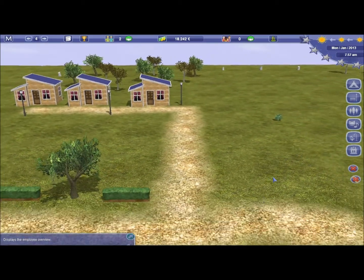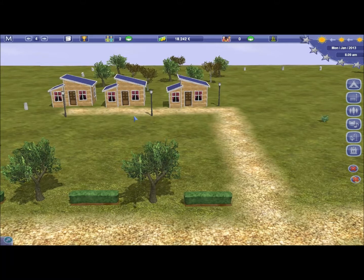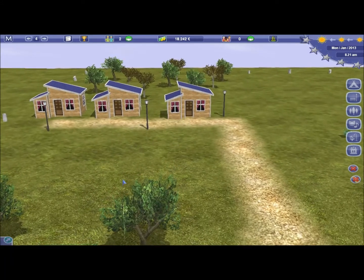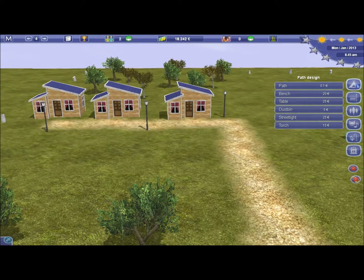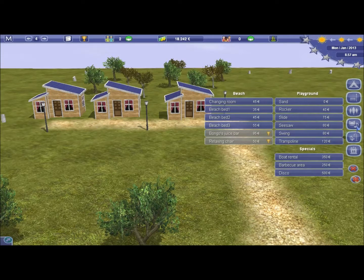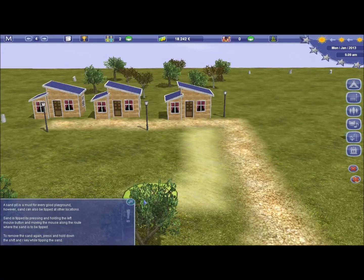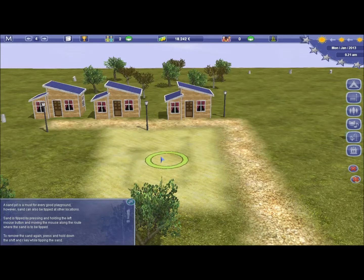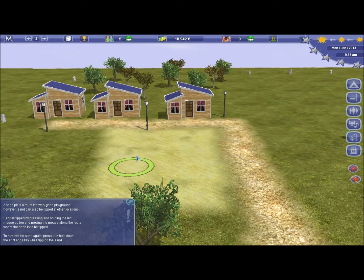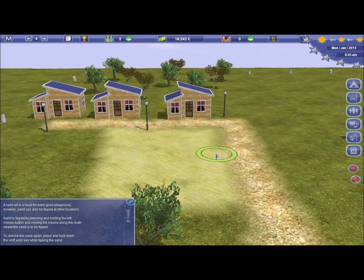You've got to kind of plan out how you want your campsite to be in your head before you start building it. I'm going to put a little play park in here, just because I think it's nice to have a little play area, being a campsite. So we'll stick some sand down here in the area where we're going to build.